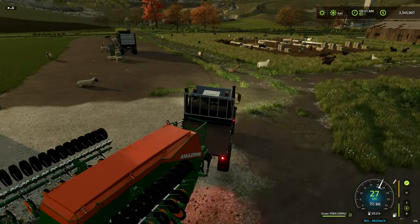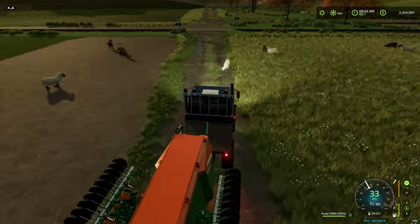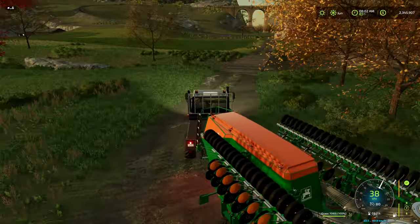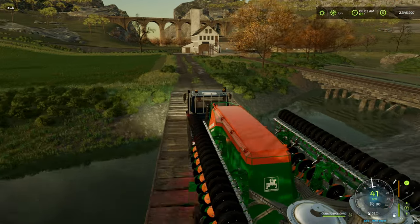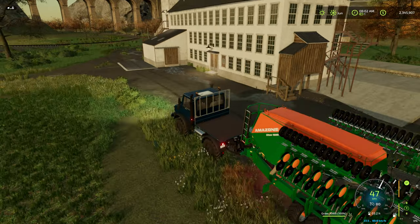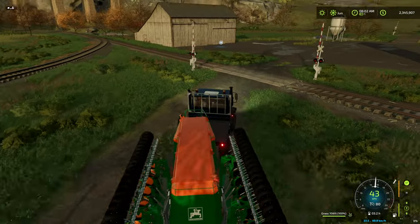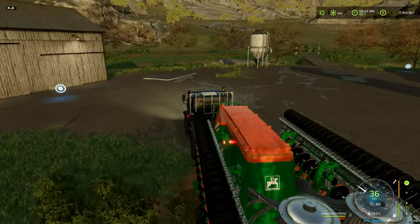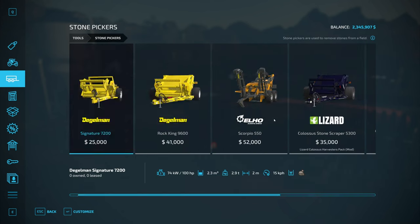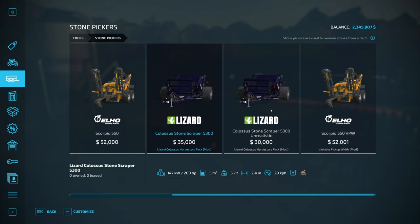I want to buy the stone picker. The sheep have a lot of wool for us — that's good! We can pick up stones while we harvest cotton. First, let's take all the wool to the spinnery to keep that going. The stone picker is right here, and I think we're going to go with the unrealistic option.